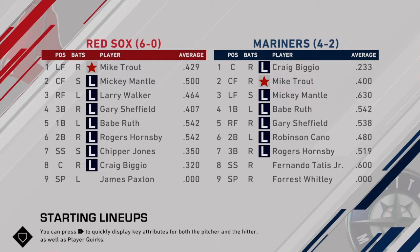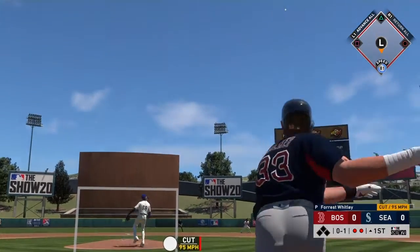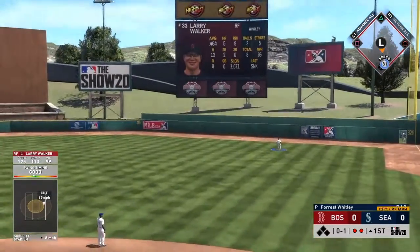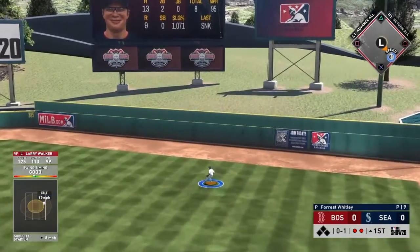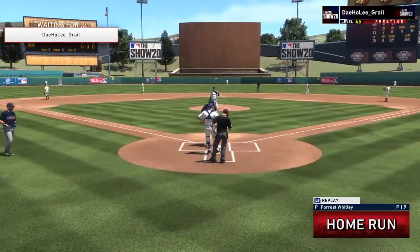You can see that we are 6-0 and he is 4-2. We're trying to stay undefeated, and he's got Whitley — the brand new Force Whitley on the hill. So we wanted to see if we could hit him.